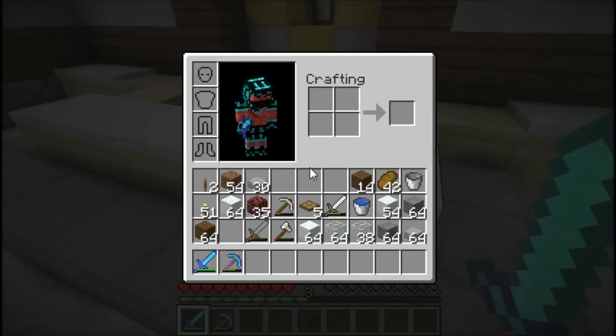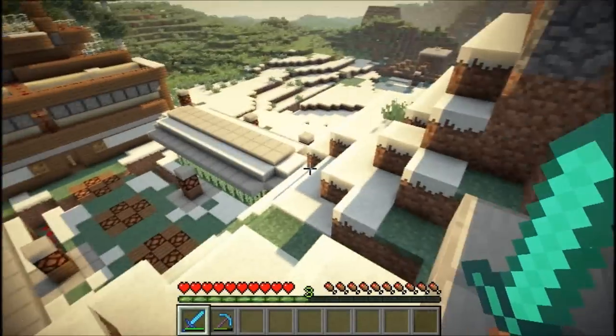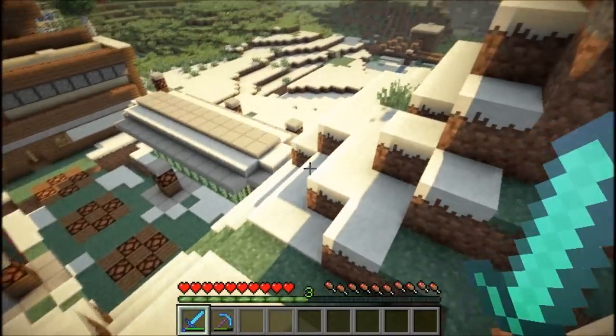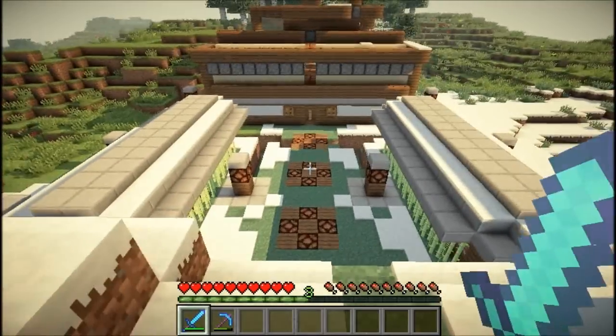I don't have any shovels on me, but here's a little pathway that I'm working on. It's going to curve around just a little bit and then go down. I don't know how I'm going to have it — maybe split off the staircase. It's going to be a pretty difficult decision.